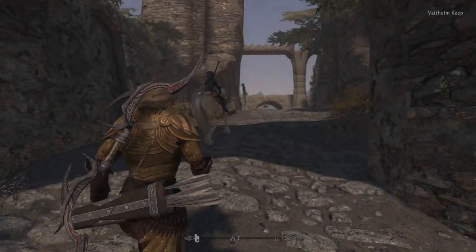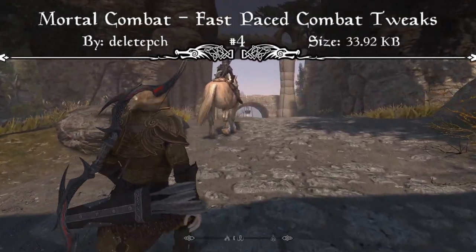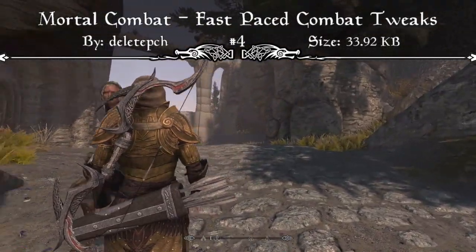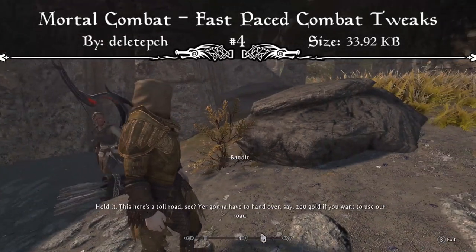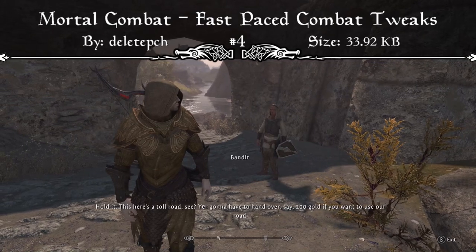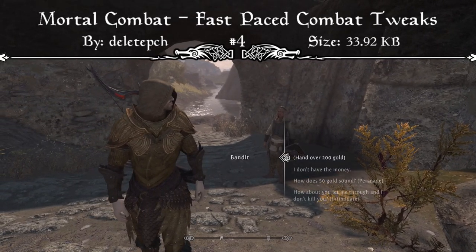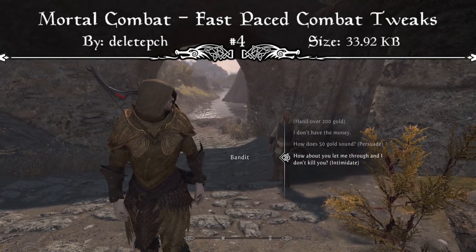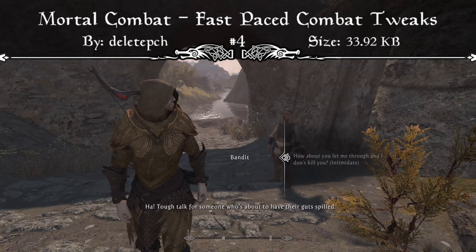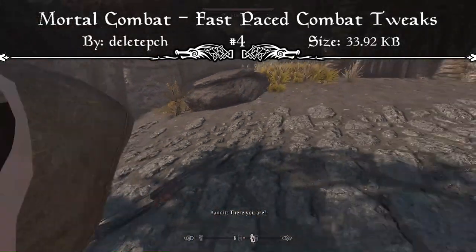Coming in at our number 4 spot, we have a brand new combat overhaul called Mortal Kombat Fast Paced Combat Tweaks. The mod page reads that Skyrim is labeled as an action RPG, however its combat is slow, unfair, and clunky at times compared to modern day ARPGs. Mortal Kombat attempts to pair other great mods together to achieve a more fast paced, fair, and enjoyable combat experience, which features fluid and speedy movement for both players and enemies, improved stamina and magicka regeneration in combat, dodgeable projectiles, and a focus on smooth, challenging yet enjoyable gameplay instead of realistic or hardcore difficulty approaches.